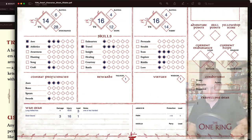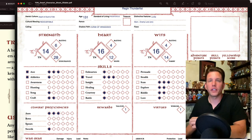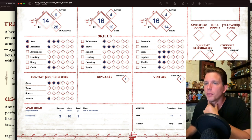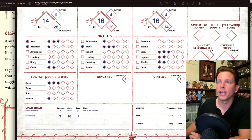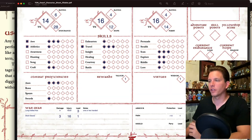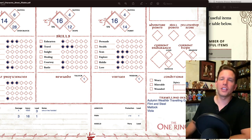All players start with a number of useful items based on their standard of living. I'm Prosperous, so I get three items. I'll put them under adventuring gear: flint and steel, a mattock, and a viola for my singing and musical purposes.